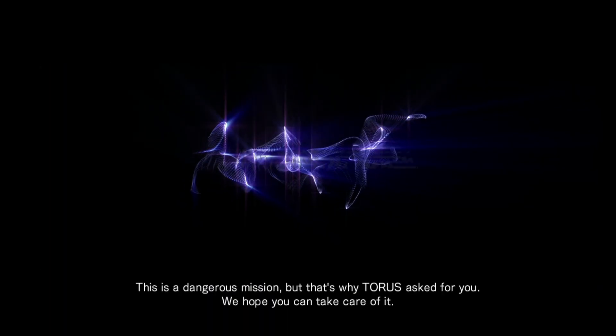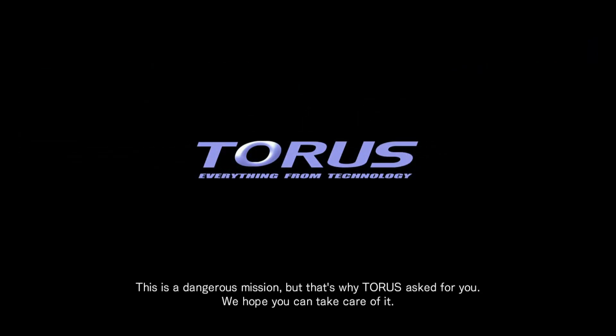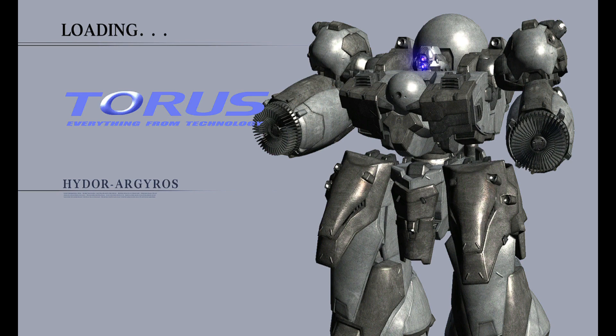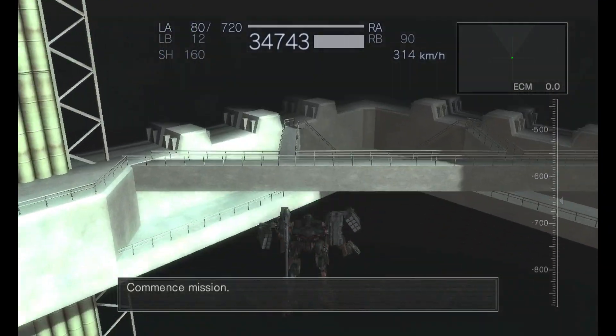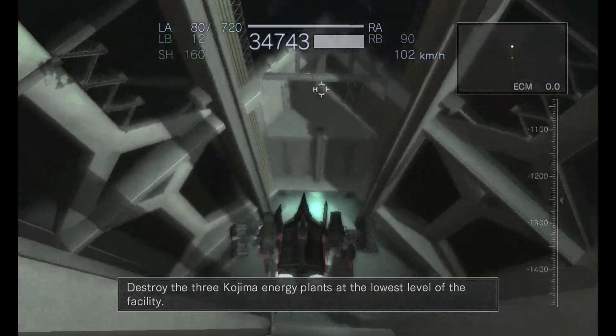Briefing over. This is a dangerous mission, but that's why Taurus asked for you. We hope you can take care of it. Commence mission. Destroy the three Kojima energy plants at the lowest level of the facility.